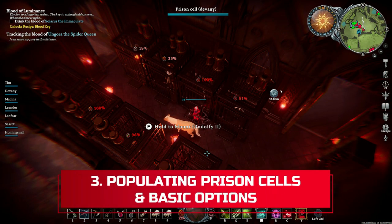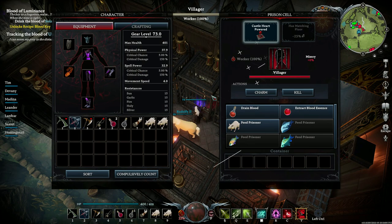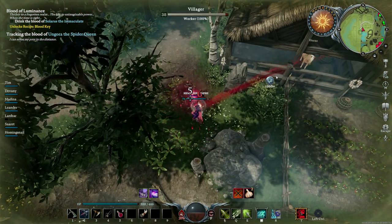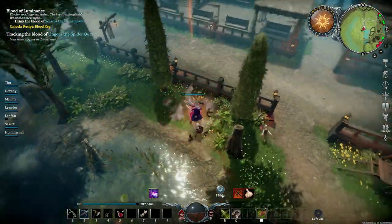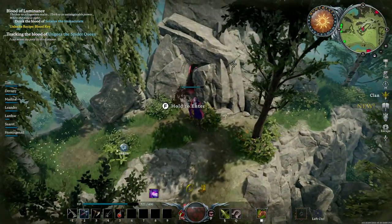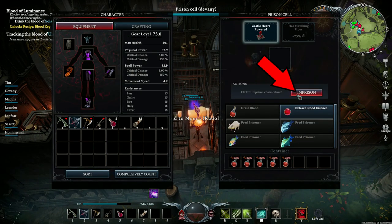You can start by charming a few random enemies just for convenience, either to drain or to generate blood essence. It's free blood after all at your castle, so why not? Then later when you come across your favorite mighty blood types, you can easily replace the useless ones and enjoy some quality meals. Here I came across a 100% worker's blood, so I charmed and walked him back to base. If you are too far away, you can always use the cave passage because you can go through with a charmed human and a horse, everything at once — no problem there. At your castle, interact with an empty prison cell and click on the imprisoned button to secure your charmed human.